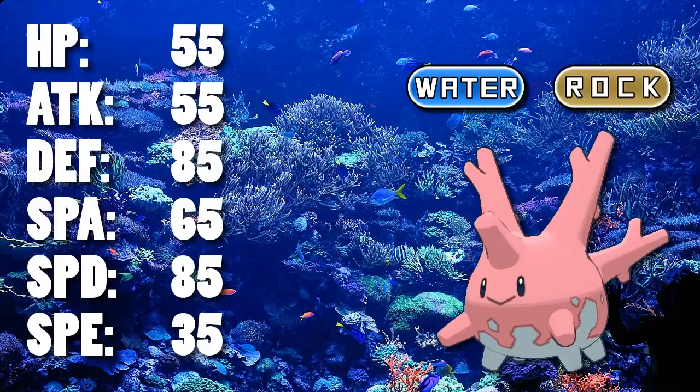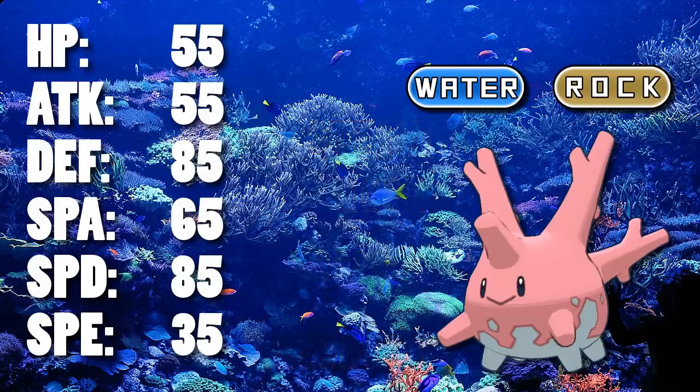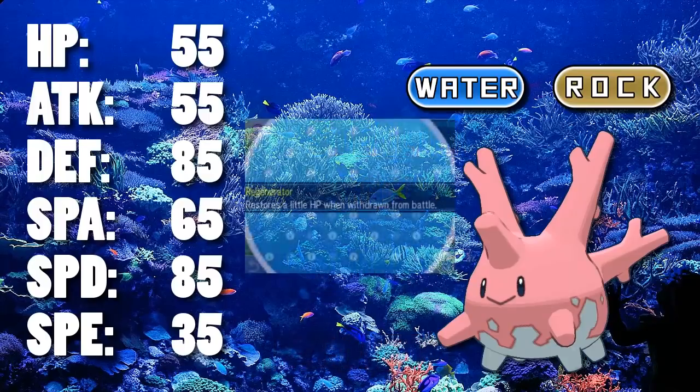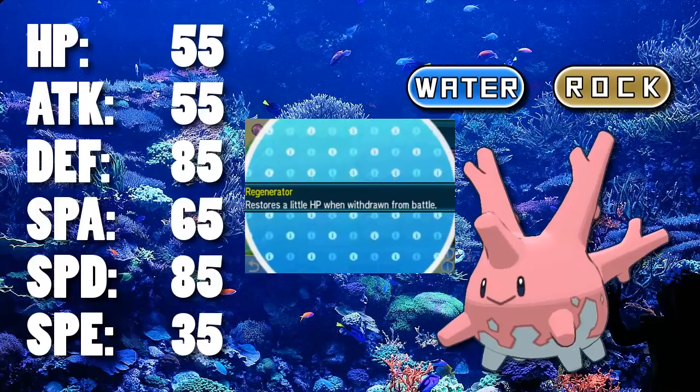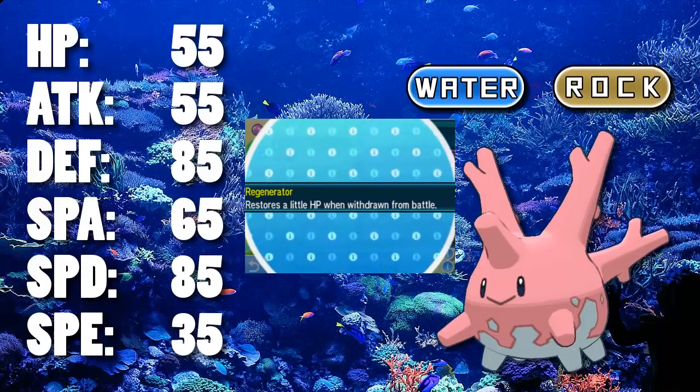Where the news is a little better is in its move pool. It has some great utility moves like Stealth Rock and Scald for getting some burns. It also has the very important Recover, giving it reliable healing so that it can stick around a bit more. In Generation 5 it was granted a great boon in the ability Regenerator, which means that when you switch this Pokemon out it will heal some of its health automatically. That makes it a really nice pivot Pokemon — you can switch in on an attack, then switch out again and get some health back passively.